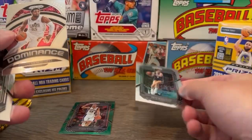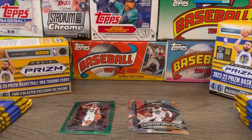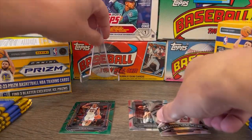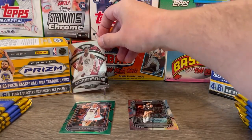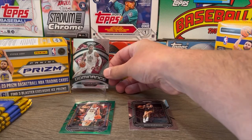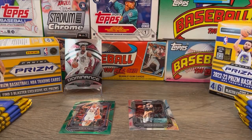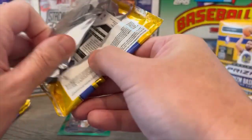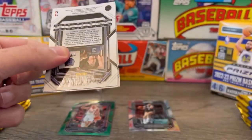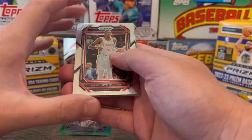There's the back. Dominance of Donovan — I'm going to go ahead and put that up. And then, of course, this rookie class: Banchero, Jalen Williams, Mathurin, Jaden Ivey, Sochan, Walker Kessler — some good names to be looking for.